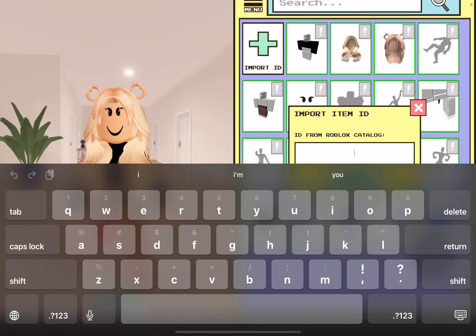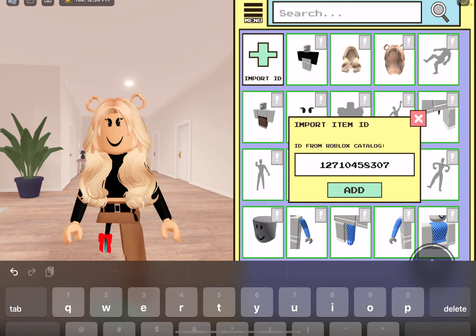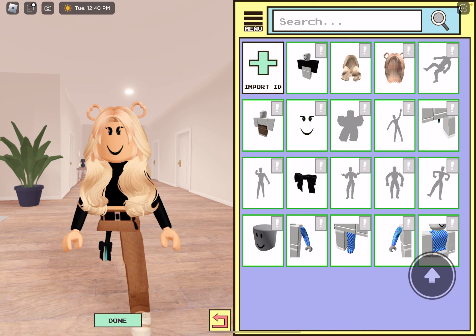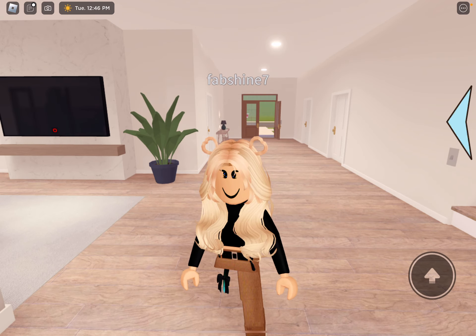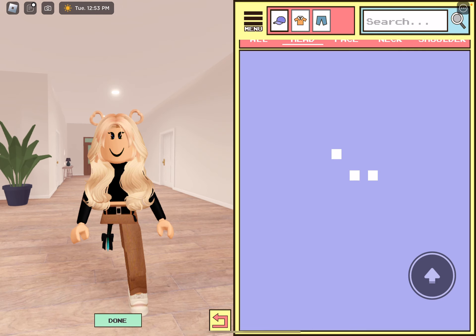And then the next one is this black one. The code is 1271045 8307. And then this is just the black one. This one kind of matches with everything, to be honest. This would work with an all-black outfit or with my outfit right now — look how coordinated.